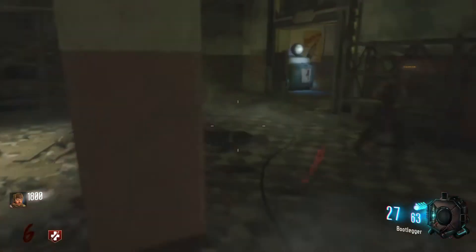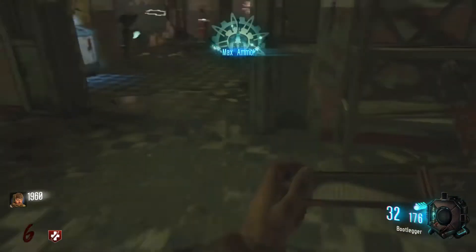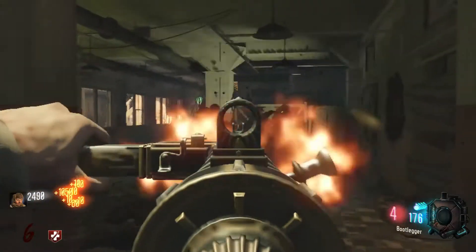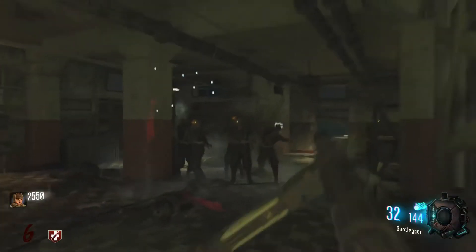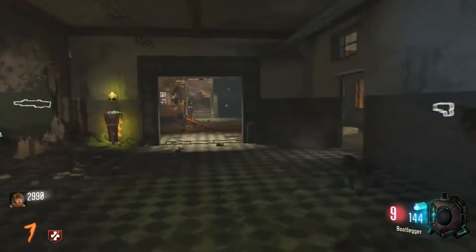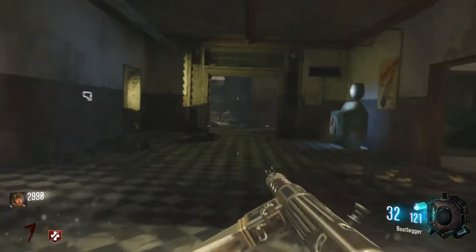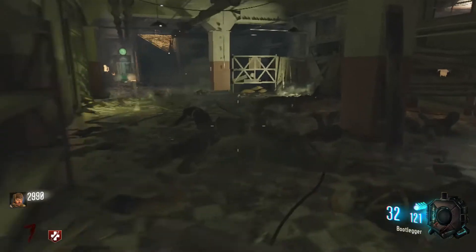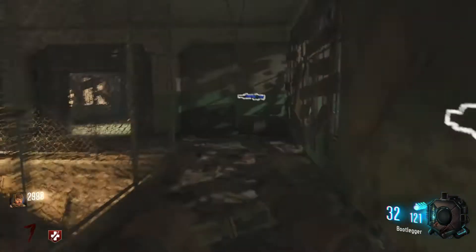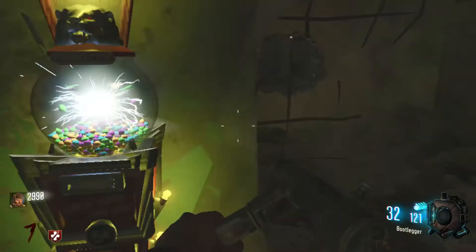This is my favorite side that I spawned on. You have this big area to start out with, but the other side is actually pretty difficult to start on. It's going to be smarter to go this way instead of going through all those doors. Let's just stay here for a second and rack up a little bit more points. Let's just get a Gobblegum real quick.